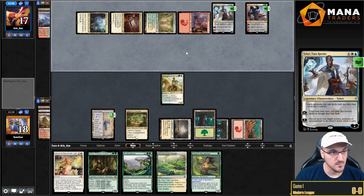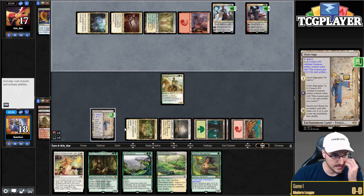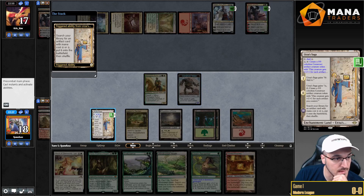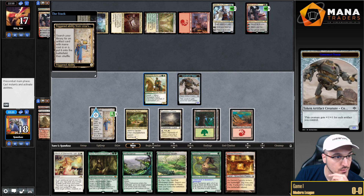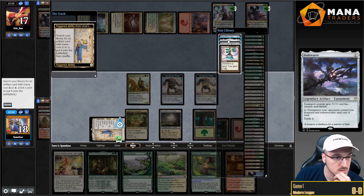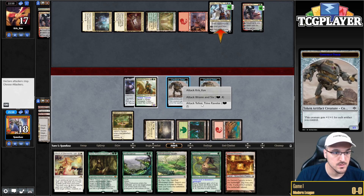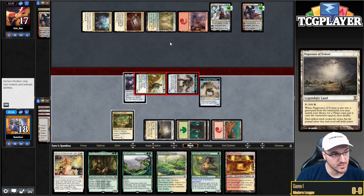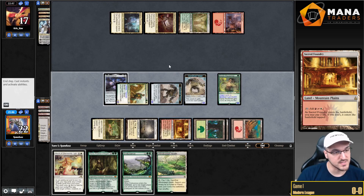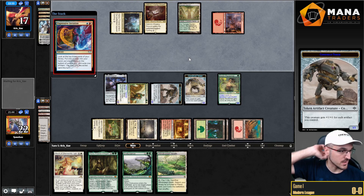Unless opponent has a Verdict. I think my opponent is just playing Niv. So I can technically answer both Planeswalkers by getting Shadow Spear — make a construct, get Shadow Spear, equip, Rallier swings at Renata Six, construct swings at the Faerie. I think we're going to do Shadow Spear, equip. I'd rather my opponent kill the Rallier. So this attacks the Faerie, this attacks Renata Six.